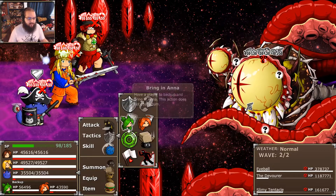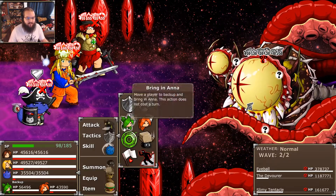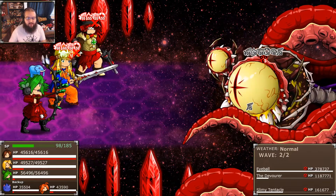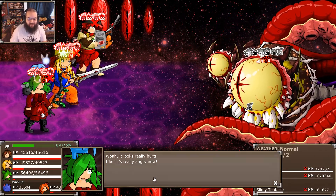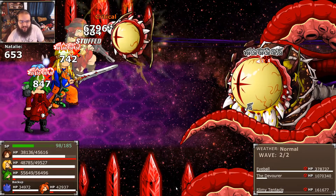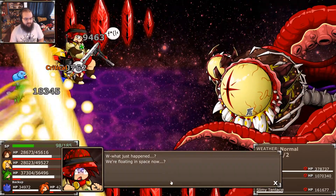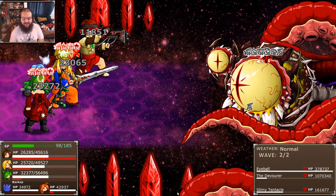The intention is that it's supposed to start summoning tentacles and eyeballs like crazy, but I believe in the current state of the game this actually does not occur. I'm not sure — it might summon fewer tentacles actually in this part of the fight. The amount of tentacles it summons is relatively low at this point. It's really angry now — yeah, we're doing a number on this guy. We've got it pretty far along here. It's floating in space now.